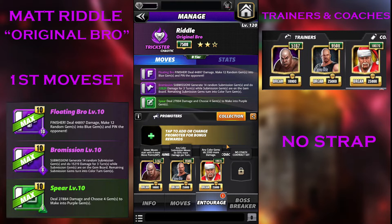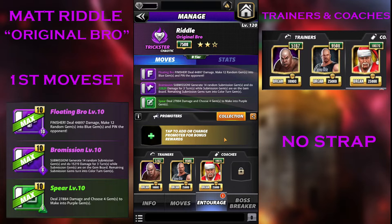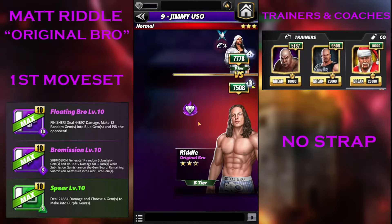You can also use Hall of Fame Gorilla to create one extra purple, but we don't need much. Since I'm recording this preview during the Heavy Hitters MLC, I'm getting plus two gem generation — so the Floating Bro making 12 gems will make 14, and the Spear making 4 will make 6. If you want blue gem damage you can go with RVD Acrobat or Brood Edge — they do 35% damage. For a flat bonus you can go with Striker Sasha, who does 2200 damage.